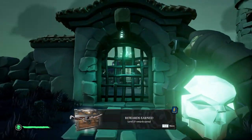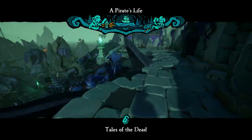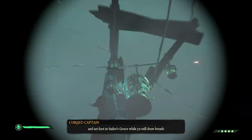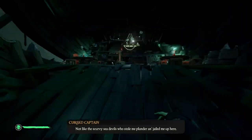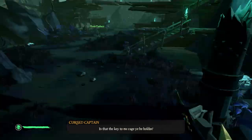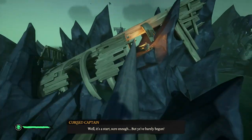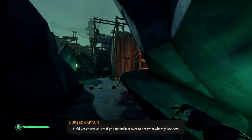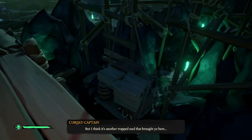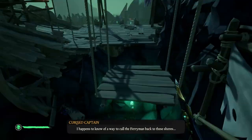First, you'll need to free the skeleton captain from the cage. Follow the path I take in the video and make your way into the bar. Behind the bar there will be a pulley that you can interact with to bring down a chandelier, and on top of that chandelier will be a key. Take the key, place it underneath the captain's skull, then follow the route up the path I take to lower him down. The way you get the skeleton captain down is by destroying the rope he is attached to — you cannot shoot it from the bottom, you need to go from the top.